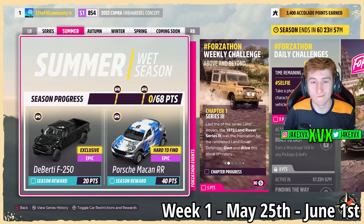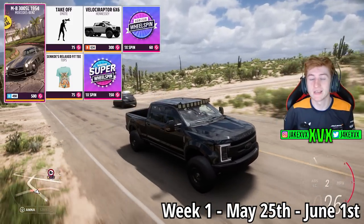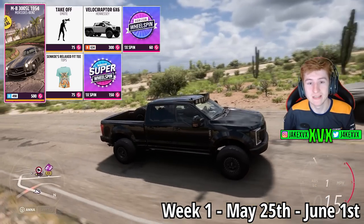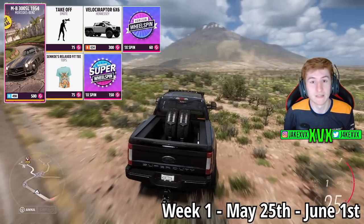Moving on to Summer, which is the first week — for 20 points you can get the first new car, the Diverti F250, and for 40 points the Porsche Macan RR. The Forza Tuner Shop for that first week has the Mercedes-Benz 300SL, the Hennessey Velociraptor, the Takeoff emote, and the Senco's T.